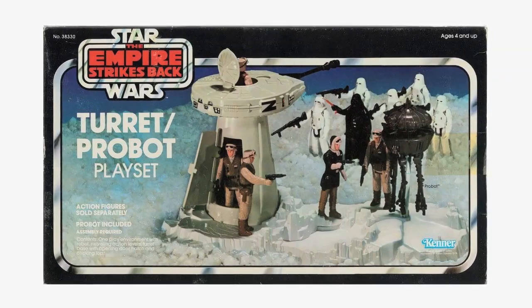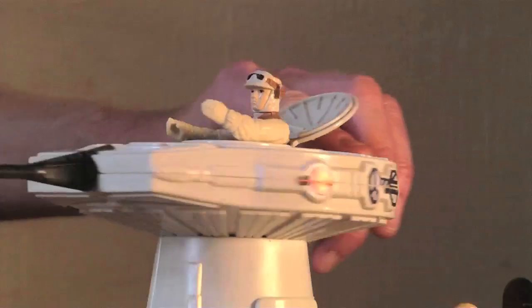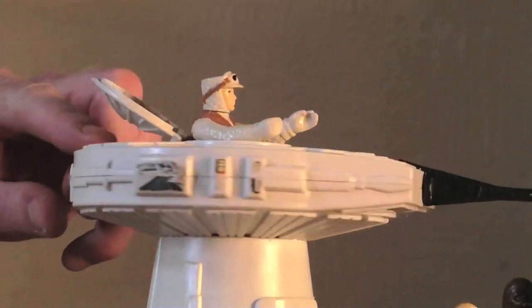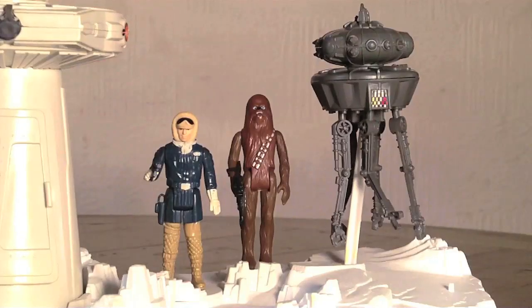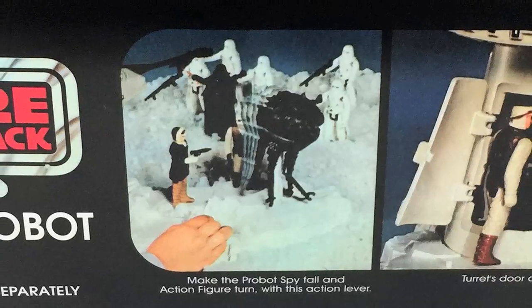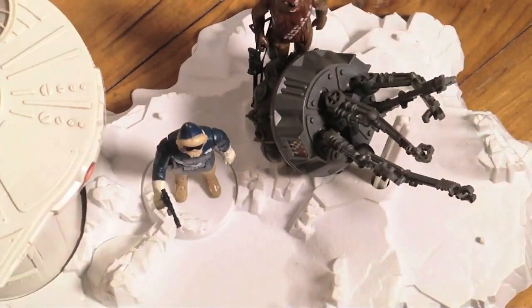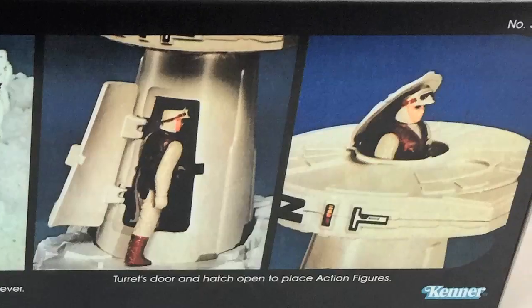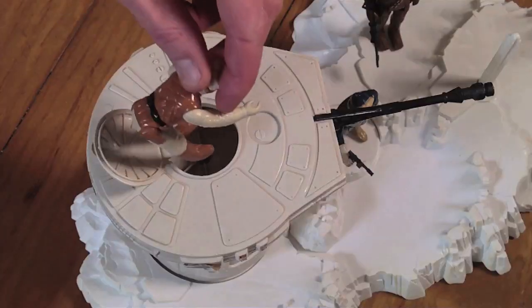Let's kick off with the Turret and Probot playset. It says here: defend your secret rebel base with a clicking gun turret. Relive Han being discovered by Darth Vader's Probot Spy. Make Probot Spy fall and action figure turn with this action lever. Turret stores and hatch open to place action figures.